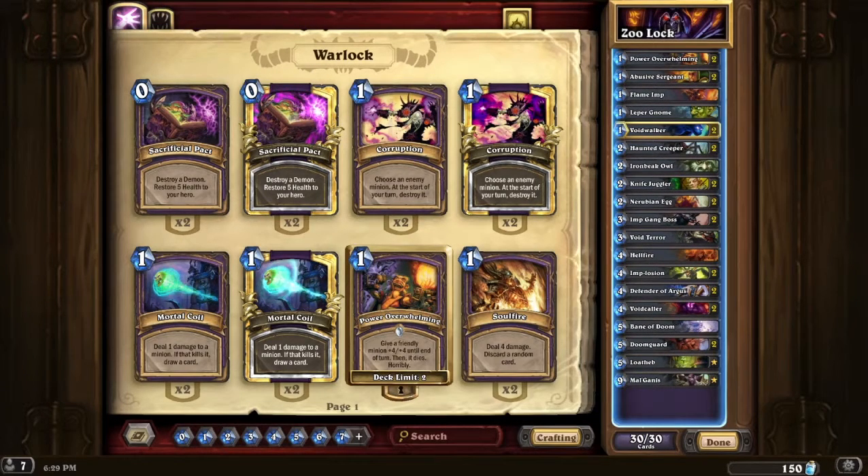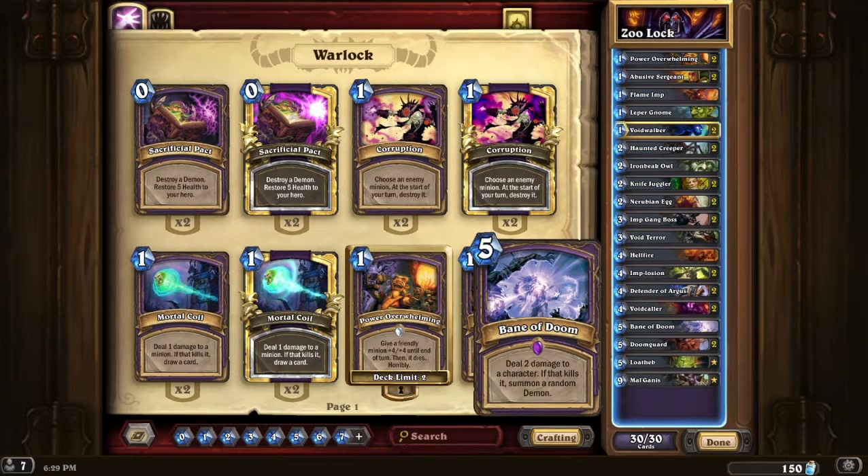I'm going to show my deck list right here, so if you're interested in copying this — there may have been some changes made since my initial video. Bane of Doom is a good card. It summons a random demon. Sometimes you get Draxxus, sometimes you get Illidan or Malganis — those are the three great cards you can get. Draxxus being the least of them all, but they're all great cards. If you have two Malganises in one match, that's a rough combo.